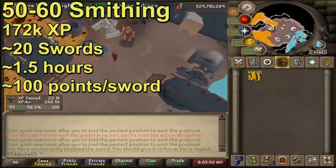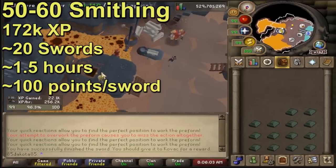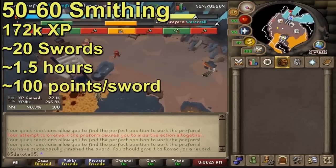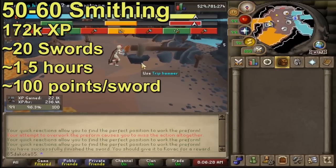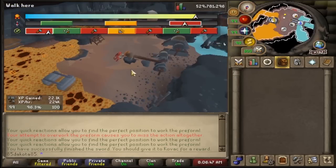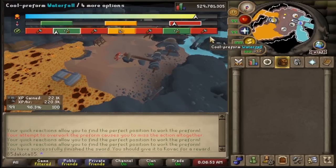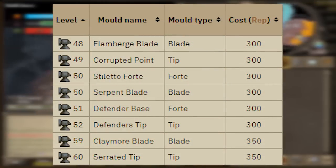50 to 60 smithing is going to be 172k XP - with mithril and steel bars this should take about 20 swords, and about an hour and 30 minutes at the Giant's Foundry. If you're getting 9k XP per sword that means you're averaging 100 quality per sword. At 20 swords that would be 2,000 points gained going from 50 to 60 smithing, which you could spend on that double cannonball mold. I would personally spend your first chunk of points on the molds that can be used here at Giant's Foundry. The corrupted tip is actually not needed so you can skip this one, which leaves 2,200 points worth of molds to buy - so another three or four swords after 60 smithing and you should be able to purchase all of the molds that you can use.